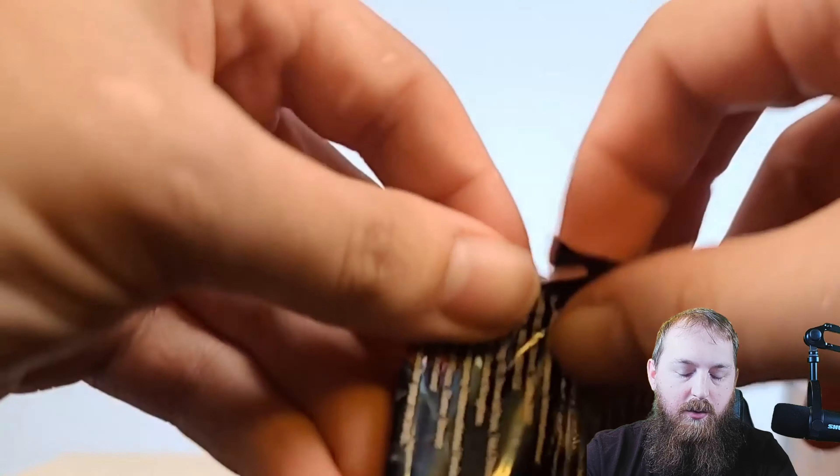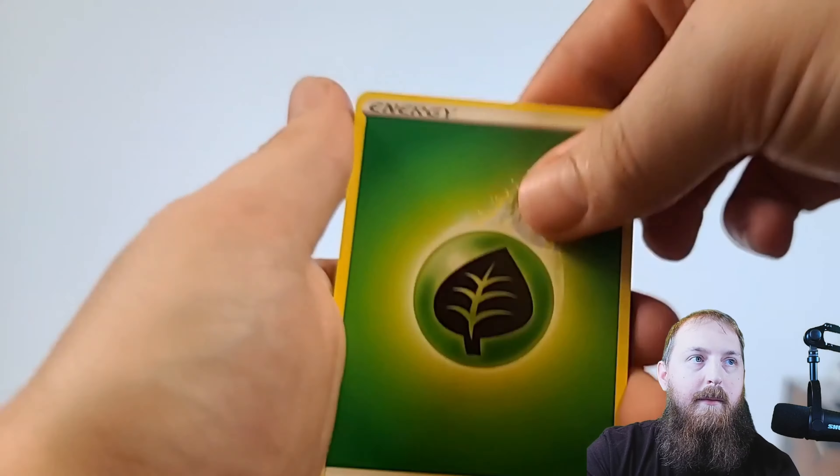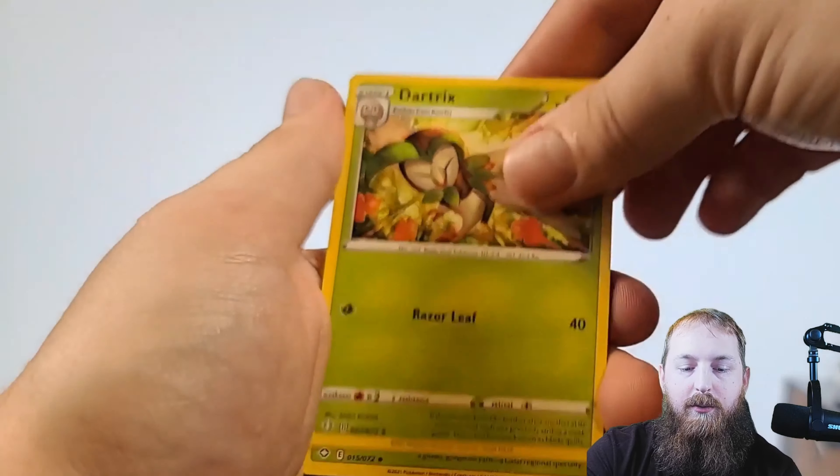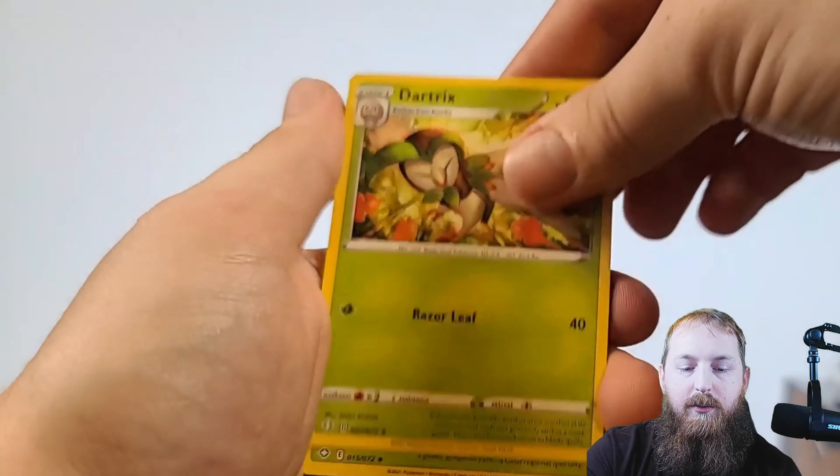Oh, I think I see something — you guys see that? What do you guys think it is? Darkness energy, Rotom, Cramorant, Tau, Koffing, Eevee, Yanma, Trapinch. A Rillaboom VMAX and Zarude — nice!